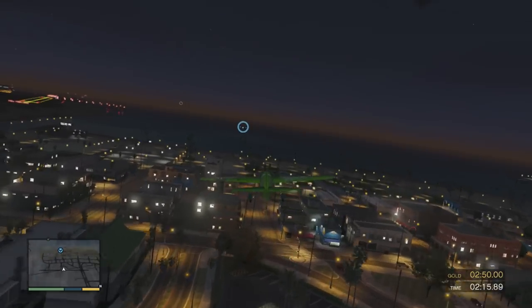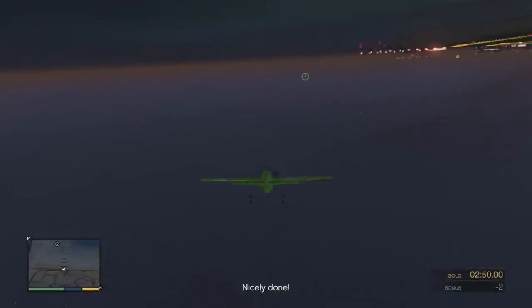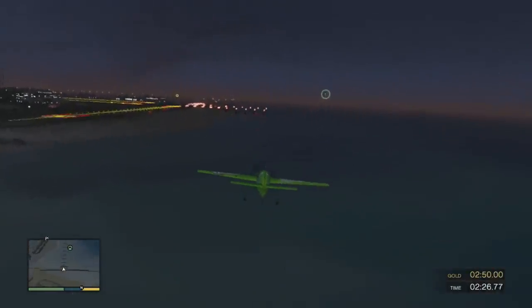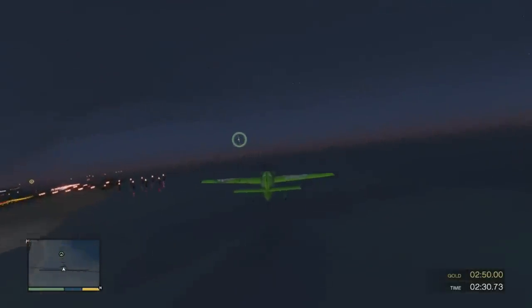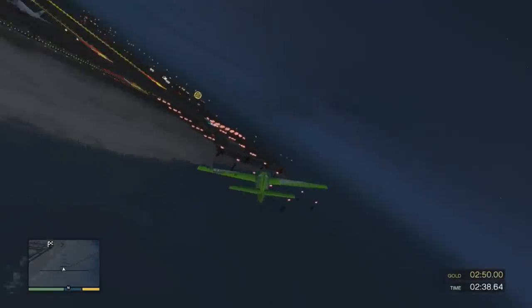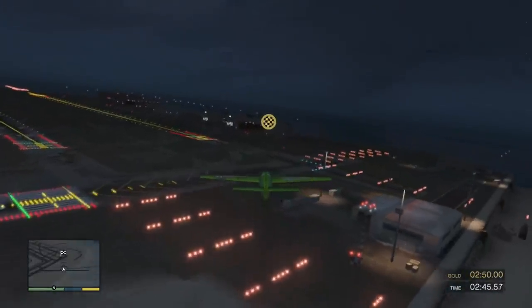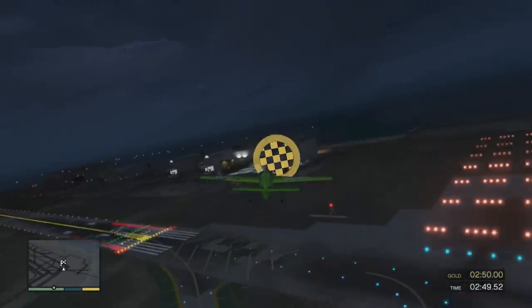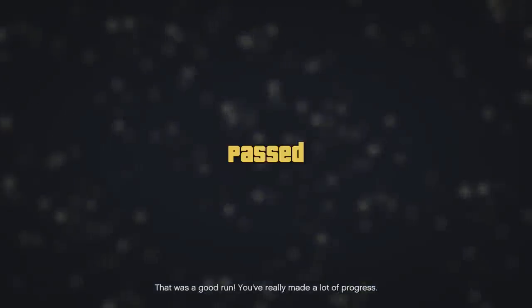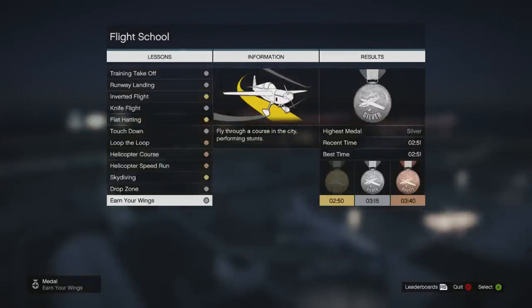I'm gonna be able to get the gold. Gold inverted. Nicely done! I want another knife. You got this! Here's my finish line. Oh, five, four, three, two, one! You son of a... I was gold in my book. Guess I slowed down too much in the city. I didn't want to wreck. Well, that was close enough for me. I earned my wings, so... Hope you enjoyed Flight School, and I will talk to you later. Take it easy.